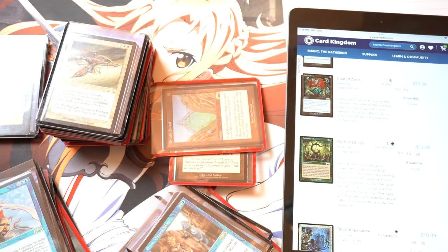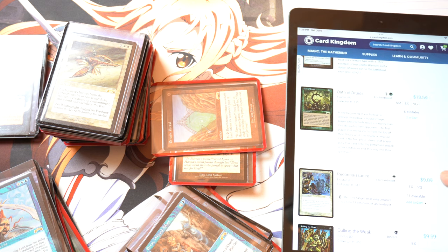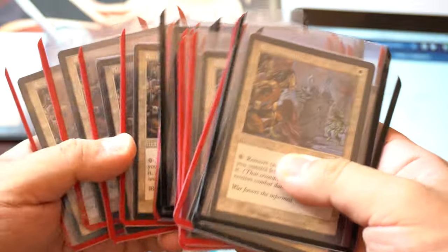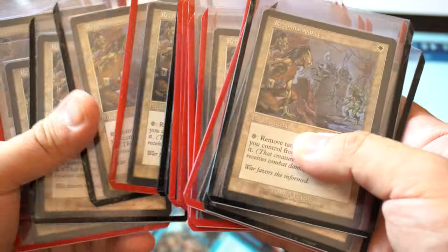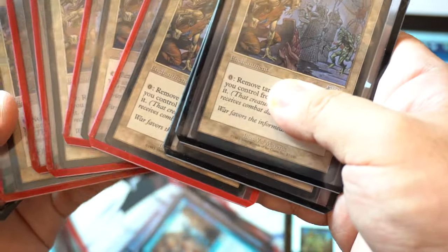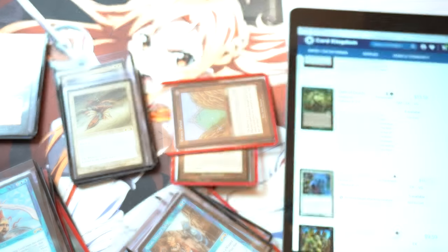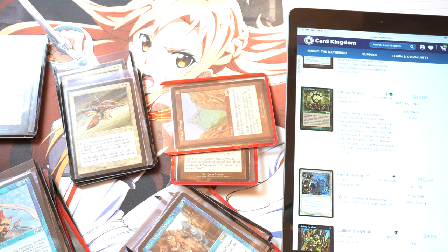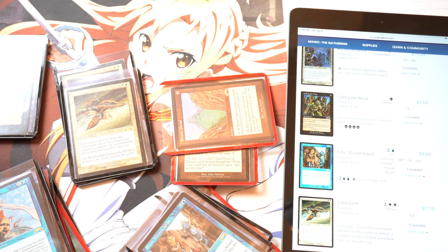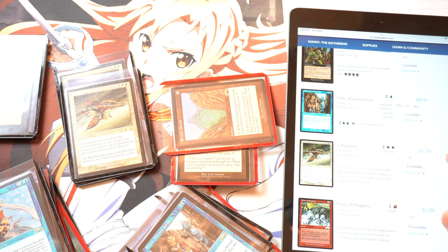Two available. And Reconnaissance — it's going to be pretty crazy on Reconnaissance because it's uncommon and I have a lot of uncommons. Counting: 1, 5, 10, 15, 20, 23. And this just got a reprint recently. So 23 times $10 for Reconnaissance. Coat of Arms as well. The rest of the stuff I'm just going to estimate on average at $5 a card and figure it out from there.